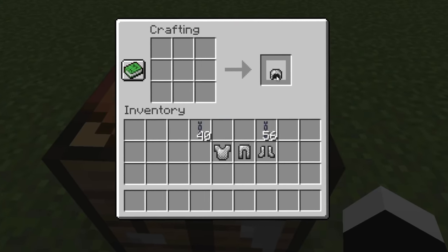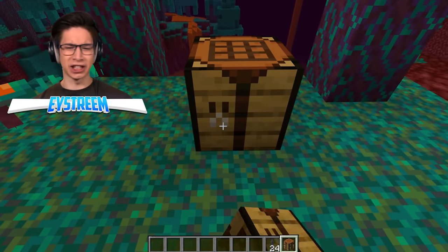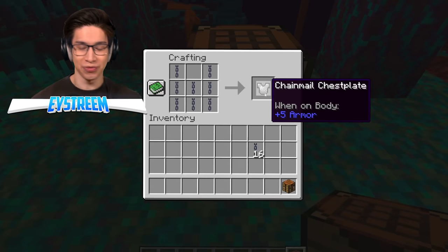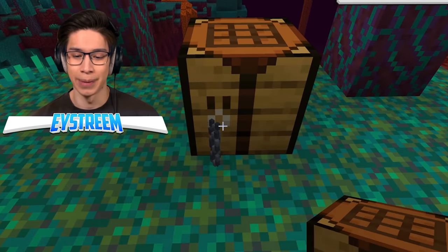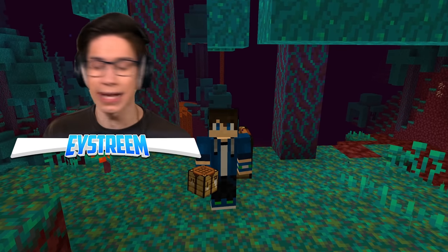Did they update the game? I mean, it makes sense — use chain to craft chainmail armor. Chuck down the crafting table, I've got to see this myself. Put the chains in — boom! Chainmail armor! That makes so much sense, I wish they actually added it to the game. But yeah, it's clickbait, guys. Chainmail's not a real recipe in the game. That's how easy it is to clickbait us.